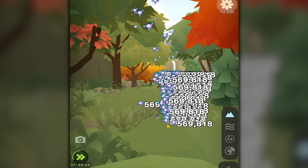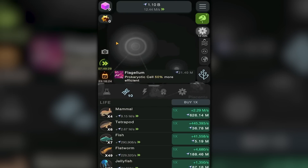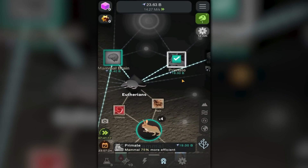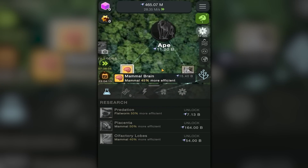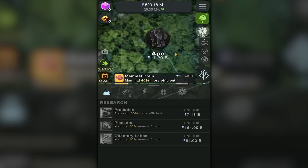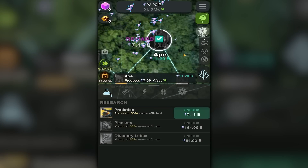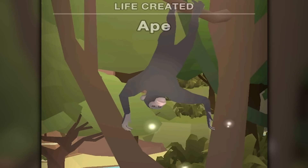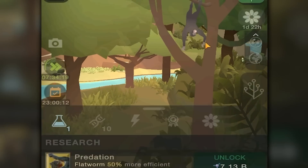Hot dang, primates are next because that means humans are coming soon! How far up can we go? Is that humans at the top of the tree? Next mission: unlock the primate. There it is — mammal brain, ta-da! Okay, yes — apes are next, only 11 billion away. I found a cube for 7 billion, and that 7 billion will allow me to buy an ape! Earliest ancestors of humankind come down from their trees — hey chimp man, how are you?